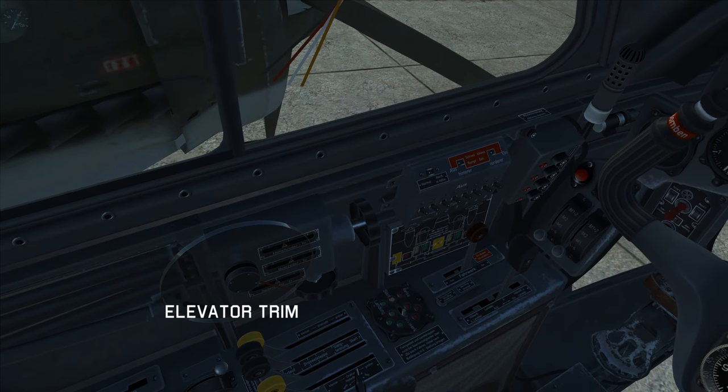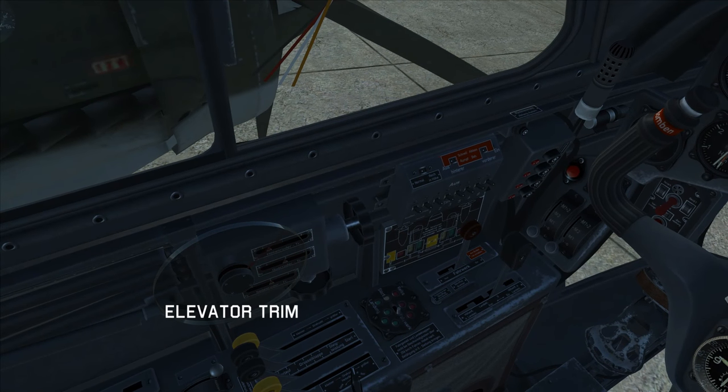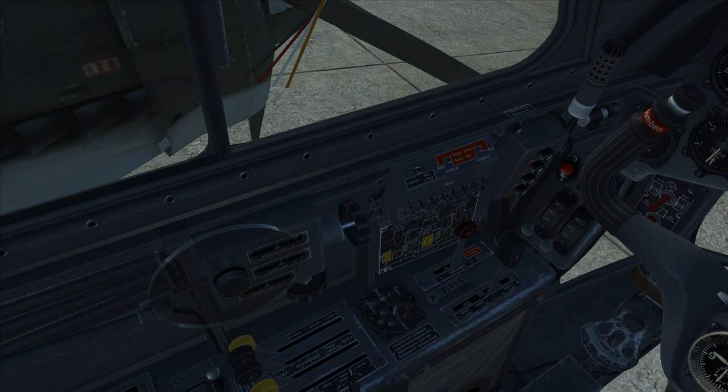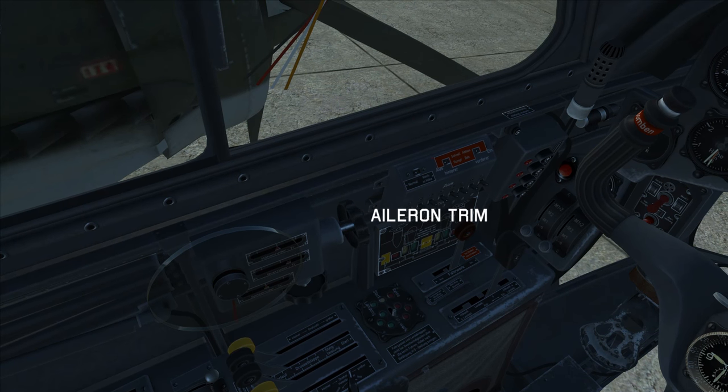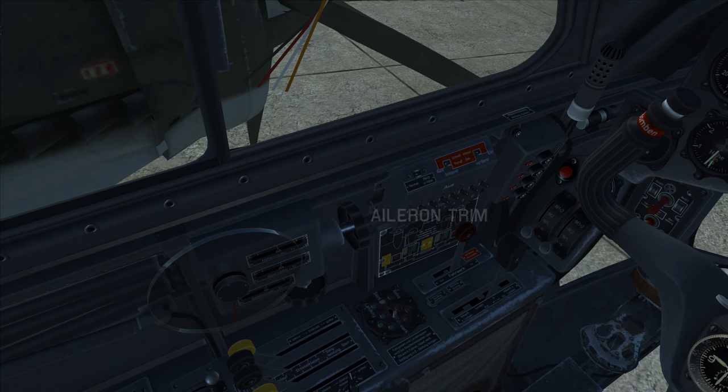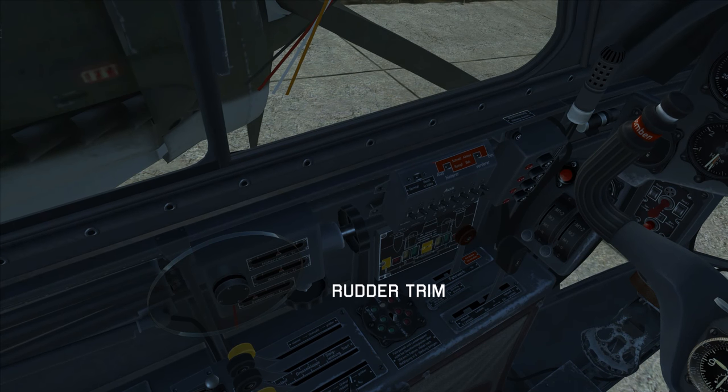Elevator trim: we have nose up trim and nose down trim. We have the aileron trim for left and right, and rudder trim for left and right.